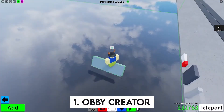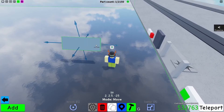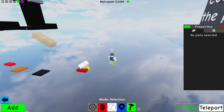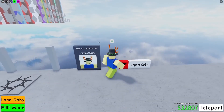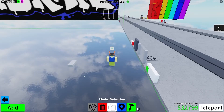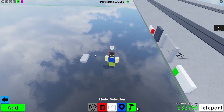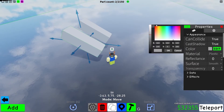Number 1: Obby Creator. Obby, short for Obstacle Course, is one of the most popular genres on Roblox. They're fun, light, and easy to pick up and play. Obbys are also easy to make, but sometimes you just want to mess around without opening Roblox Studio — that's where Obby Creator comes in. This game is a fun and streamlined way for players to make their own obbys. Parts cost money, but you can earn more simply by spending time in the game. There is also a team build function for multiple players to work on the same project, and you can share your creations with others so they can play them.